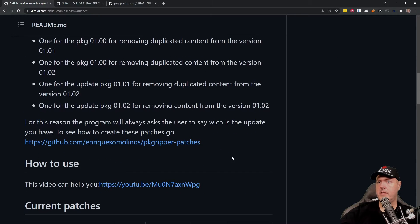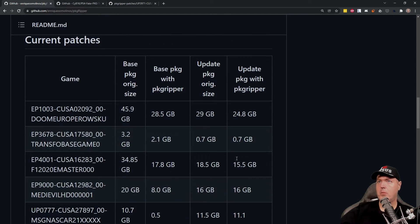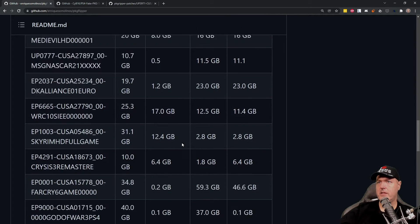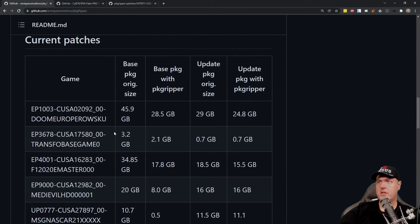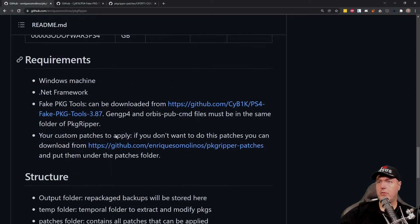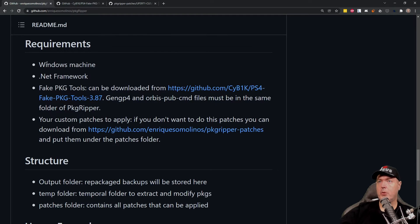Scrolling on down into this project, you'll see there are some current patches. This does not list all of the patches that are currently available — I believe this was more of just a demonstration of some of the games with the bigger file size differences by using this application. It is going to require Windows .NET Framework as well as the fake package tools.